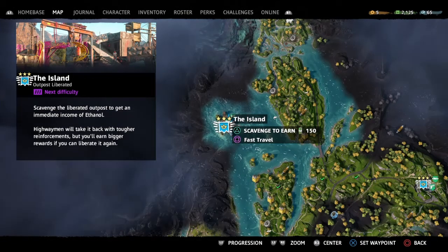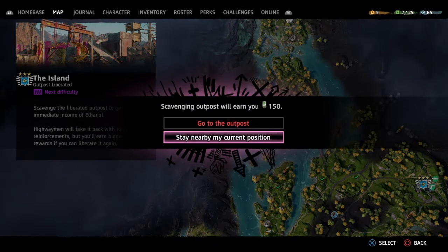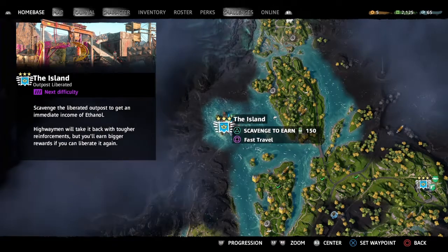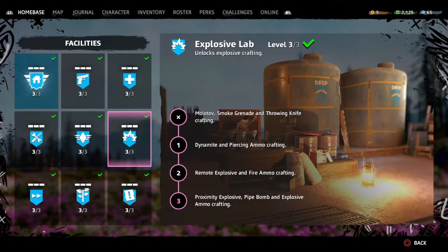You're gonna salvage it to earn 150. But first, you gotta upgrade your explosive lab to level 3 so you can get explosive arrows.